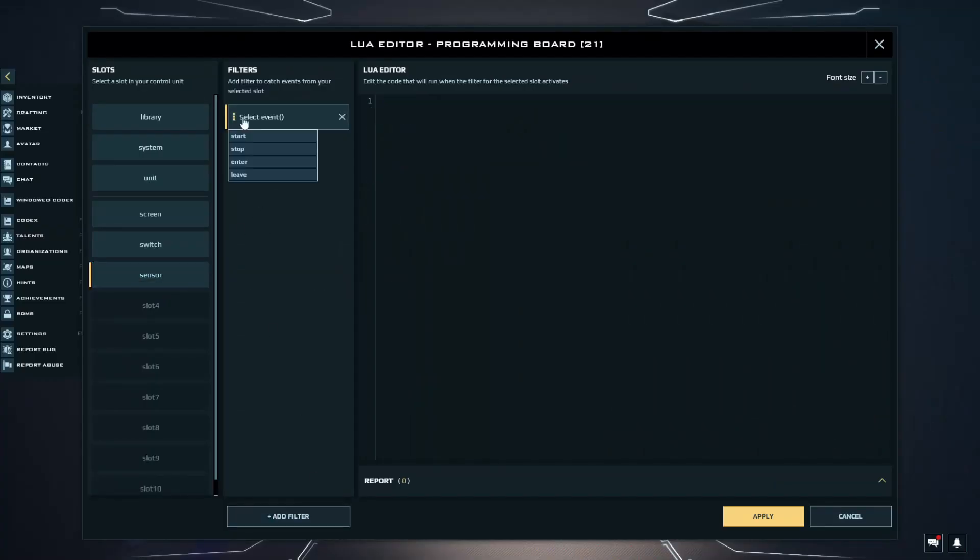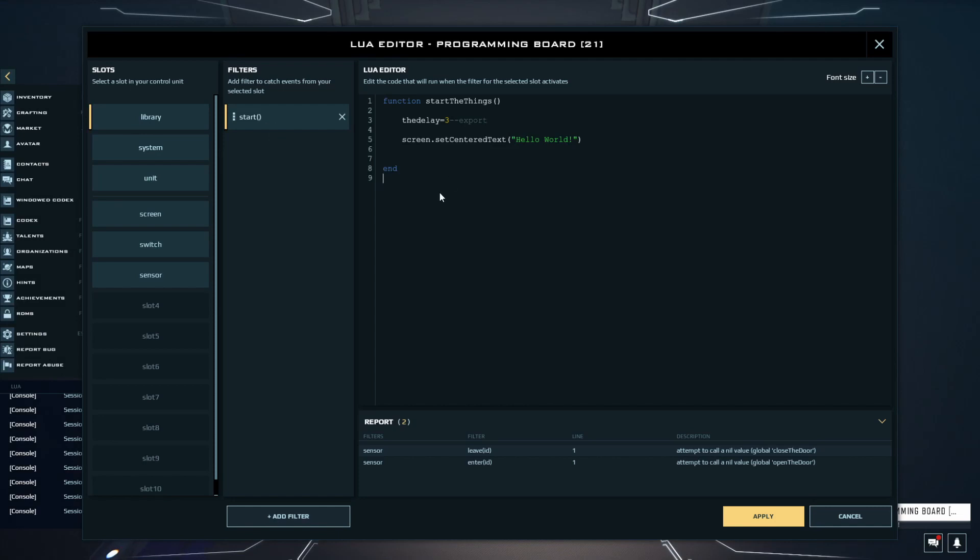Click on the sensor and add an Enter and Leave filter. Click on the menu and select the player with star as the parameter. Star will mean that all players will trigger this event. When someone enters, we want to open the door, so let's call the OpenDoor function here and the CloseDoor function on the Leave filter. Go back to the library and create those two functions. Let's add some indicator that the door is going to open or close to the screen.